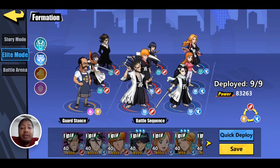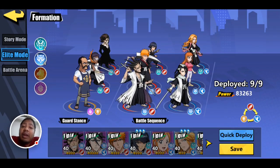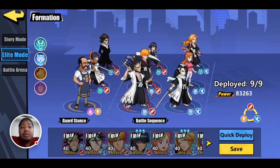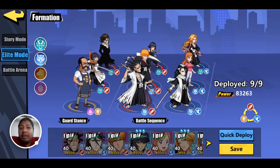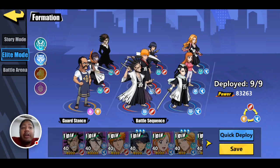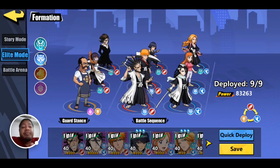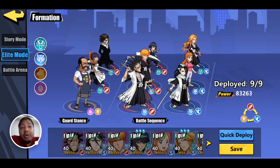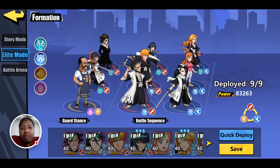Every three turns those back characters get a rage attack, and they can use the rage attack to help defeat the strongest characters. What I recommend doing with the elite mode is when you spend your 12 energy to play elite mode, save all of your rage attacks.